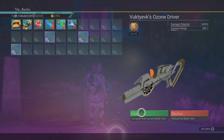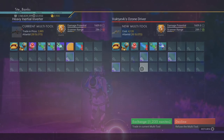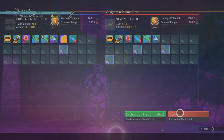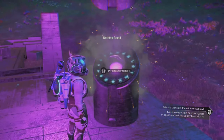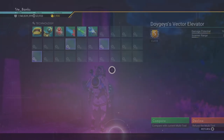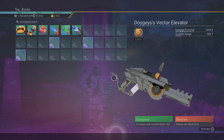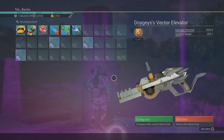One thing to add here — with these multi-tools, if you're not 100% happy with the appearance but you do like the stats, you can actually reload your save once you've arrived at the alien monolith and added Atlantidium to see the multi-tool. If you do this it will change the appearance of the multi-tool while still retaining the stats, the class and the supercharged slots. For a couple of these multi-tools I've done just that, so I'll be showing you two different appearances for the last two so you can see which you prefer.